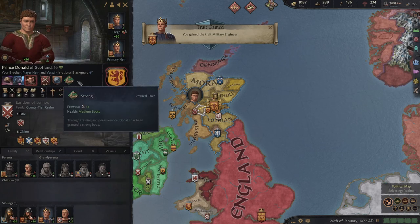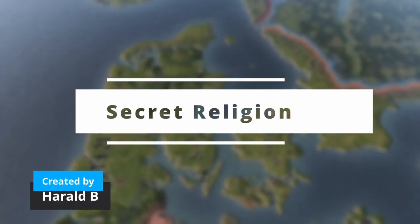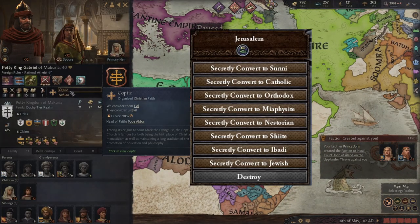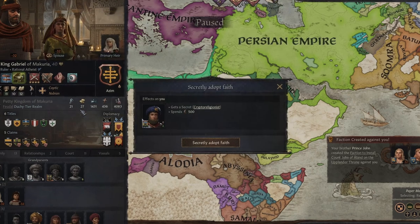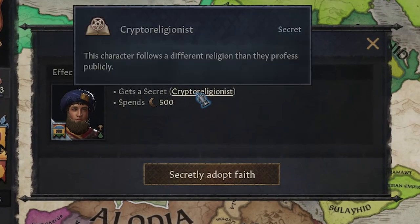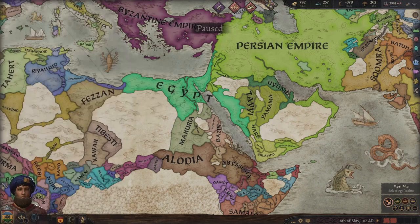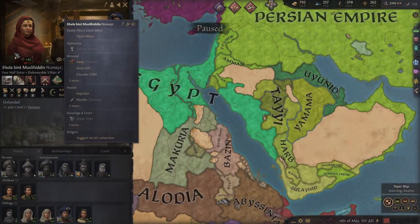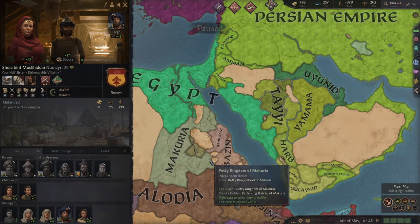Next up we have Secret Religion. If you remember, this was actually possible in Crusader Kings 2 as a decision. In this mod it's started by allowing you to convert to the faith of any character within your diplomatic range, costing 500 piety. Doing this will give you the crypto-religionist secret that can be used against you. Another way to do this is you can secretly decide to keep your current faith if forced to convert by your liege.